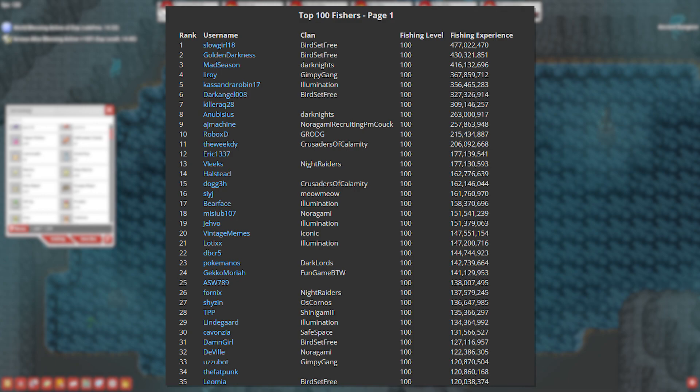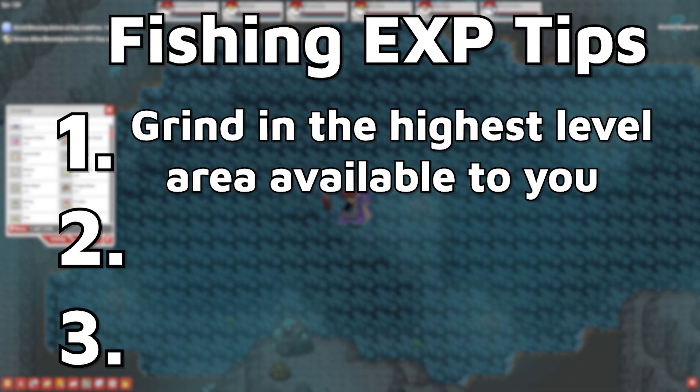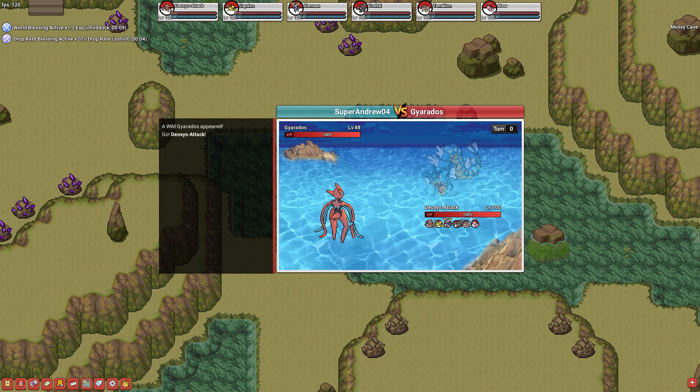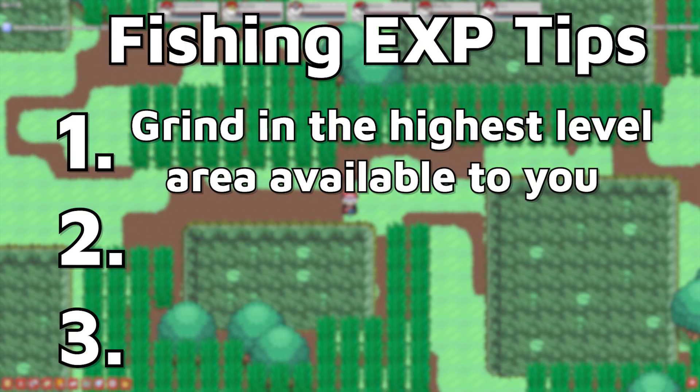Now that we've covered all the level milestones, let's go over some tips to help your grind go a little easier. I've got three main tips to give you. Number one: grind in the highest level area you can as often as you can. Are you level 25 fishing? Fish in the Water Labyrinth to get the most experience. Level 50? The Hoenn Safari Zone is your best bet if you have the money to spare. Just grind in the areas that give you the most experience, which are usually the areas locked behind the level milestones.